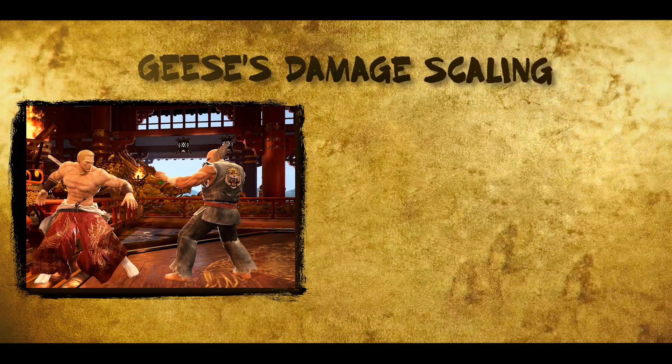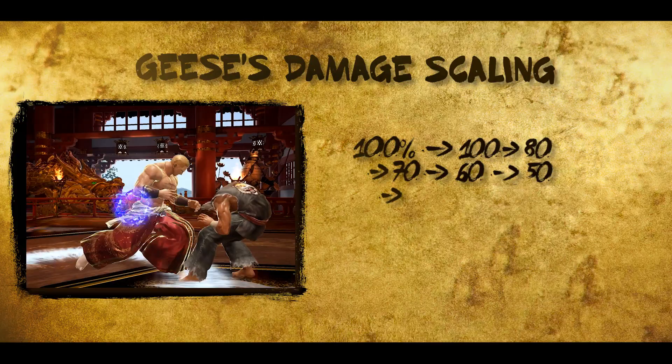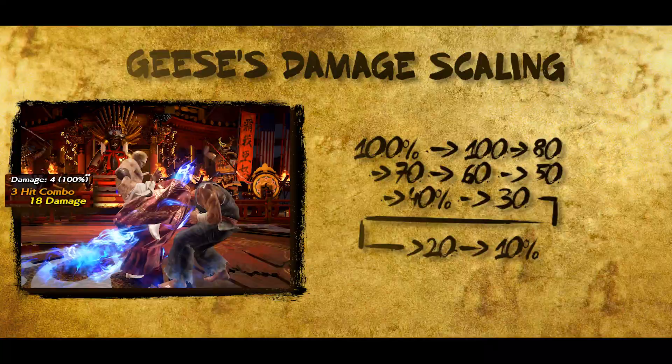These rules apply to every character, with one exception. Gigas has a unique combo system that makes his standing combos drop in scaling as they get longer. The first 2 hits will always do 100% damage, the next one does 80%, and every hit after that does 10% less, down to a minimum of 10% itself. And it even applies to his non-natural combos.